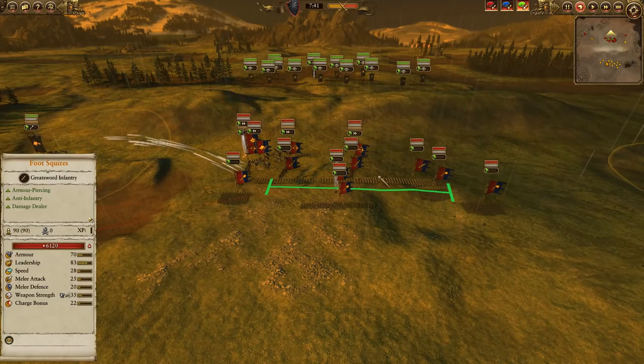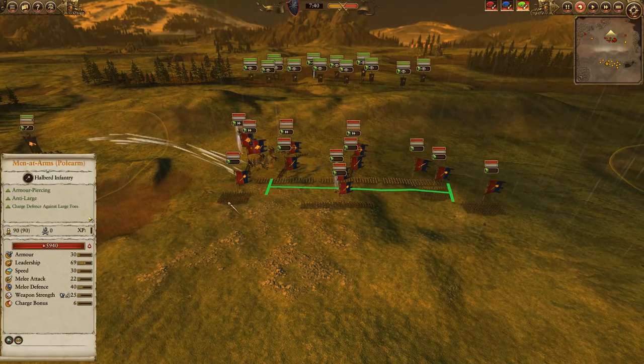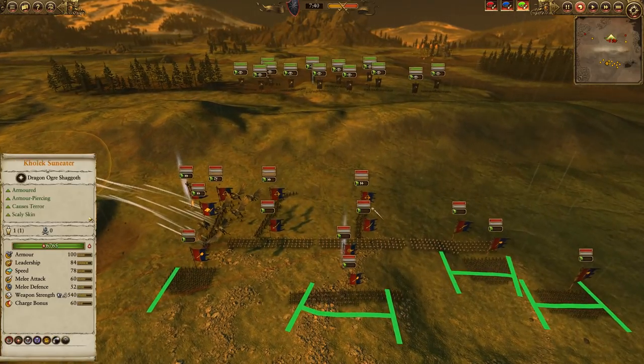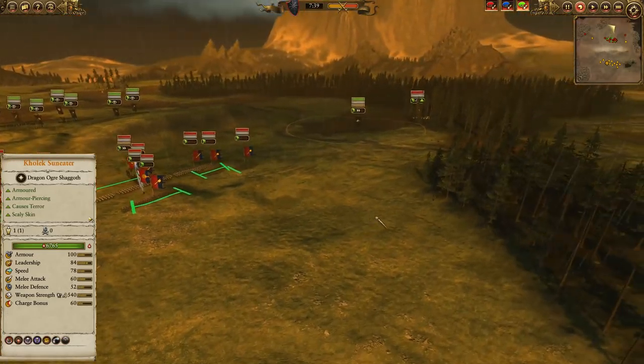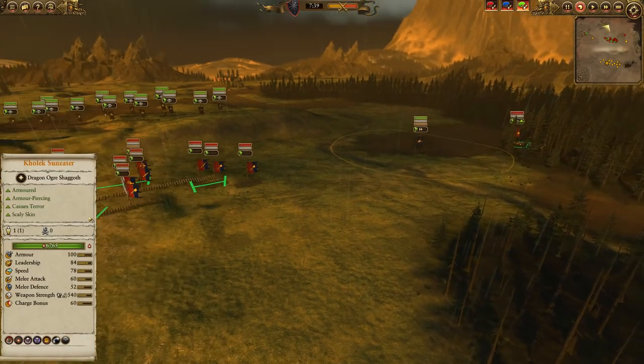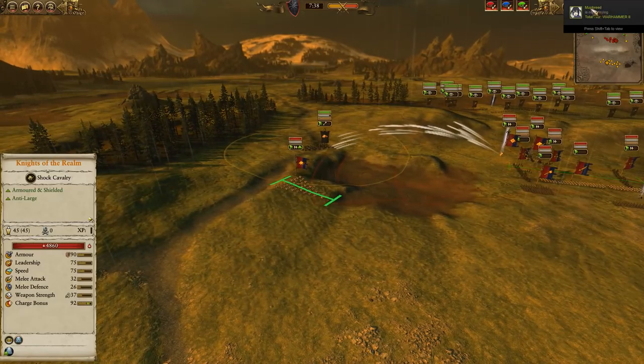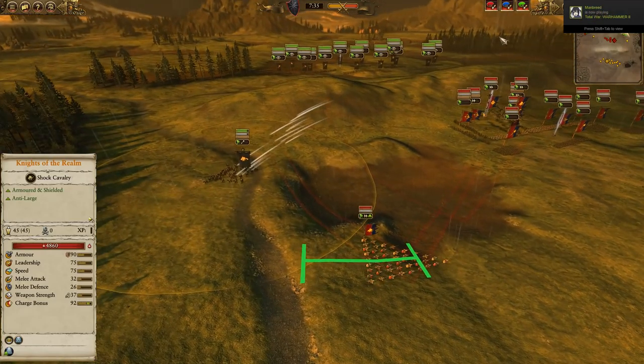We've got three units of Foot Squires, four Men-at-Arms with Pole Arms, three units of Peasant Archers, and two Knights of the Realm — one out on this side and the other currently sweeping in. So let's go ahead and kick the battle into full gear and we'll watch what happens.